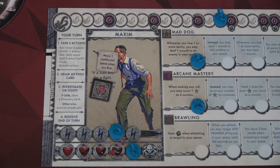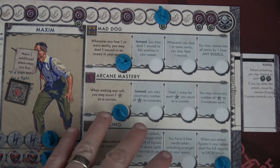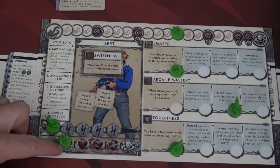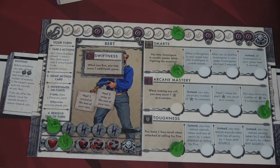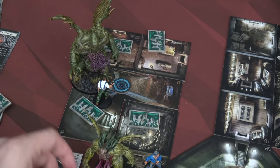At the end of our turn we place another Raleigh token in the room right next to us — right next to Bert. Then each investigator loses a sanity because having Cthulhu on the board is too hard to cope with. That means Maxim hits a threshold — he's not at full stress, so he simply takes one stress, but he can also level up arcane mastery. Bert also hits a threshold — he takes a wound since there are no wounds on his masochism card, and he levels up his arcane mastery. So every one of those elder sign symbols gives him two successes instead of one. He's got a shotgun and a replica sword — this could be fun.